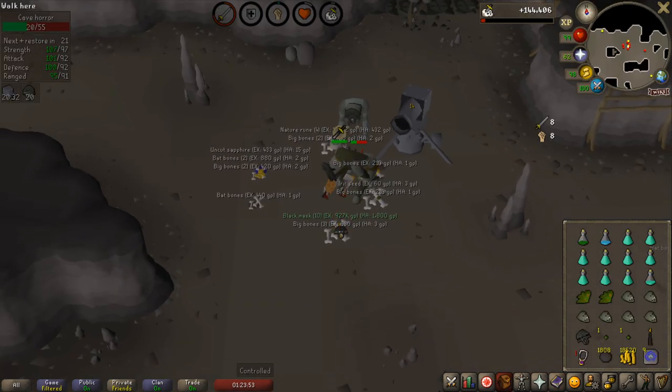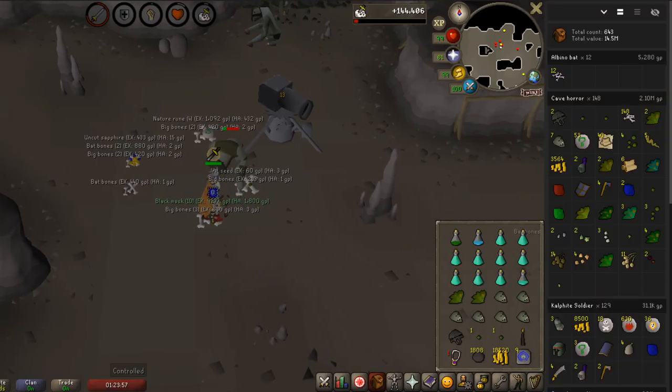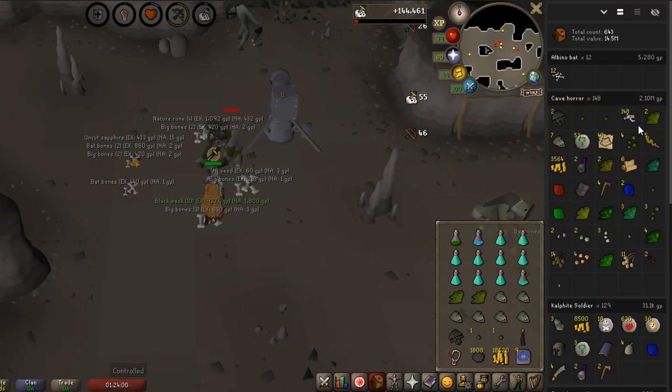I swear I'm literally never going to stop taking cave horrors as a task. Look at this, 2 black masks again from a task in 148 kills, it happens like every time.